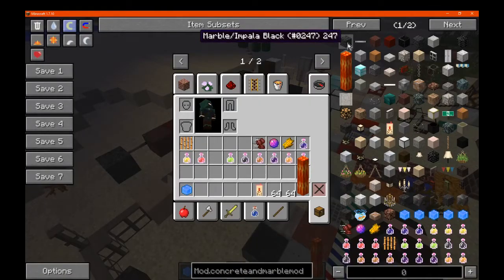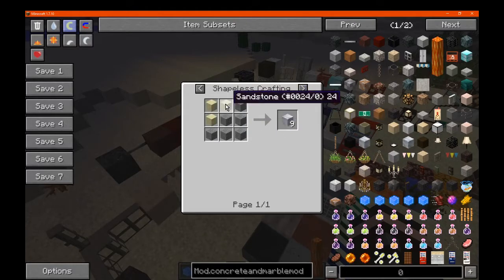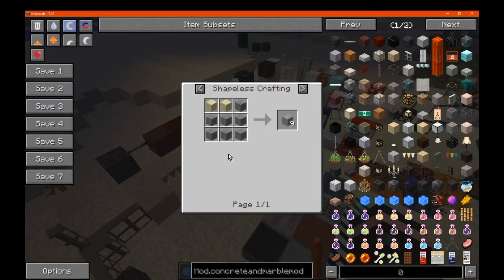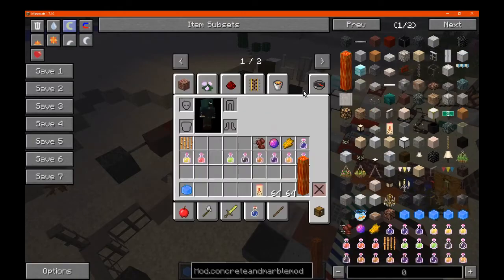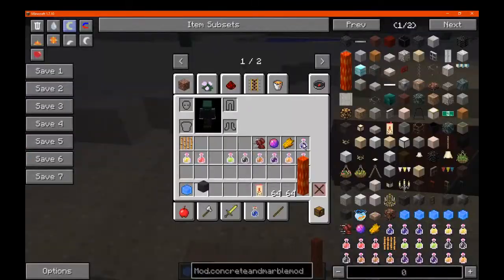We've got some marble here which I assume you make like so — you don't find it in the world. You use stone, cobble and snow, or you can make more of it with stone and sandstone, or smelt limestone. You make that with the following. Basalt, like so, it just goes around either way. So that's the first block there.